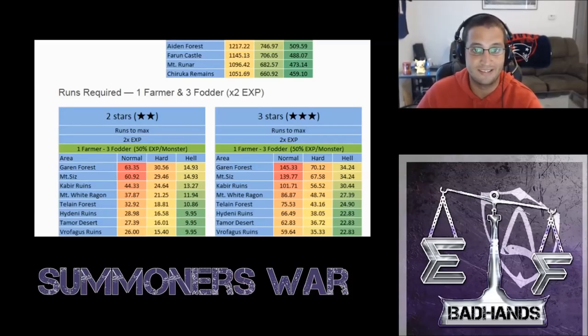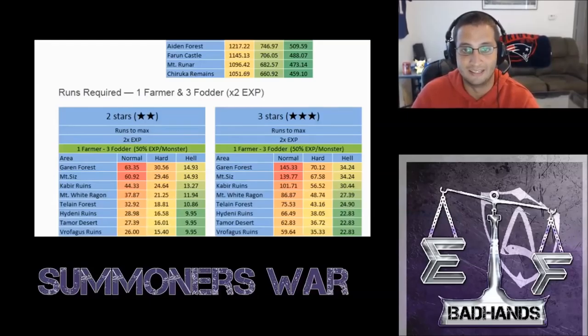That's a total of 810 energy we're going to need to use to get all of that experience leveled up in order to get that fusion material. It's 810 energy, so it's 10.1 refreshes — we'll round down to 10 — that's 300 crystals right there. We just used 330 crystals to get the essences, and now we're going to use another 300 crystals to level the monsters themselves. It's 162 runs total — a little bit over 4 hours of just game time to get those 4 monsters to max level 4-star. This is using 1 Farmer and 3 Fodder. If you did 1 Farmer and 1 Fodder for some of them, that's going to reduce your crystal cost.